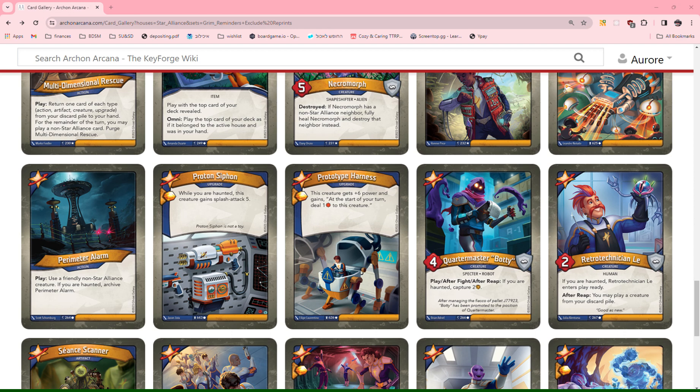Quartermaster Botty: play, after fight, after reap — if you are haunted, capture 2. Capture 2 is pretty solid; it gets your opponents off-check if they're at 7. That's a pretty solid repeatable effect. It would be nice if this were slightly stronger, but I think it's still a 1.